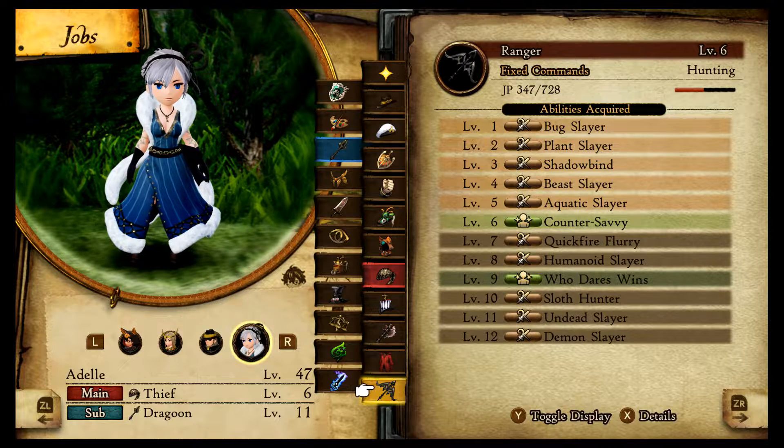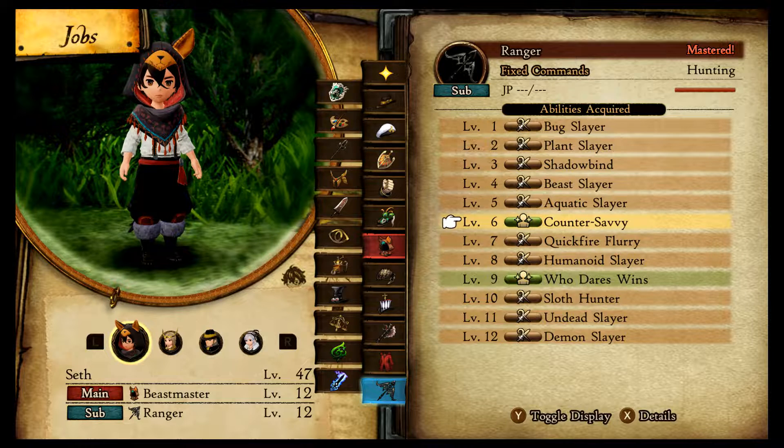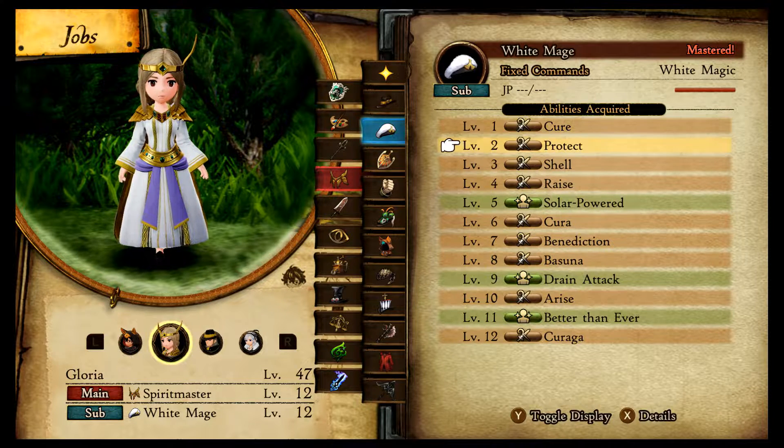My favorite passive ability — and you should put this on every character — is Counter Savvy. It reads: the user is always able to evade physical counter abilities; does not apply to magic or certain other abilities. This is huge because every enemy and their mother does a counter in this game. With Counter Savvy you can evade physical counters, so you can go ham on the Brave system and keep hitting an enemy, and if they counter physically you just miss it — it's so OP. You receive the Ranger ability after Savalon, so it's not that far.